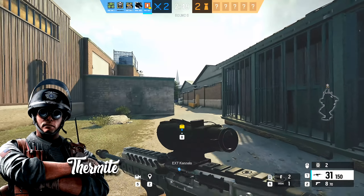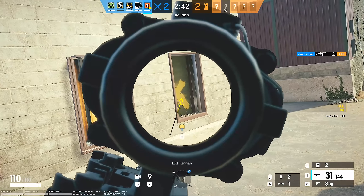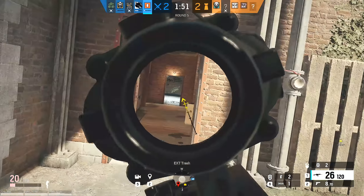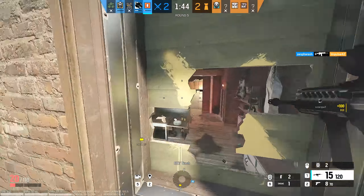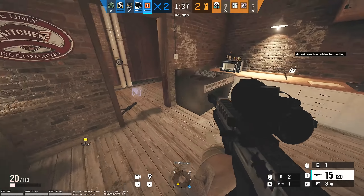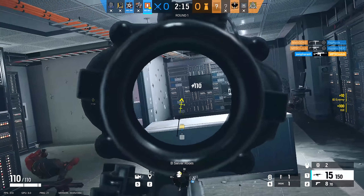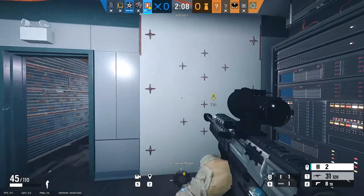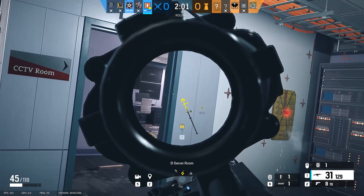At number two is Thermite. It's pretty simple: place the charge and blow open the biggest possible hole in Siege. Thermite is a two-speed two-armor operator with the Exothermic Charge — a day-one essential operator that's never been irrelevant and probably never will be. Over the course of a few years, hard breaching has added some new operators and new rules. The biggest one is that some surfaces have health points and certain gadgets don't deplete all of those health points, so they won't open. This is why it takes Ace two SELMA charges to fully open a hatch. Thermite ignores this entirely and guarantees that as long as nothing destroys the Exothermic gadget itself, that wall or hatch is coming down.